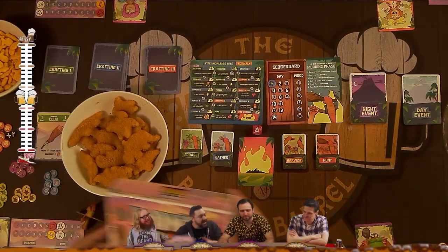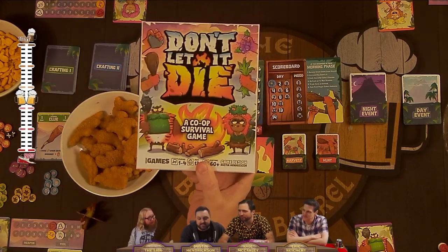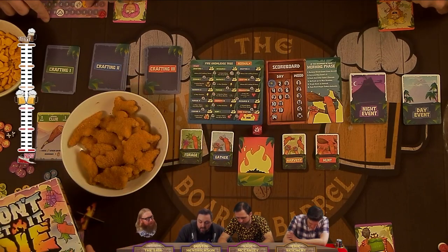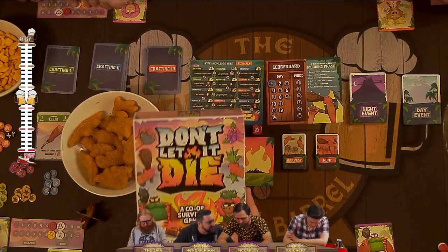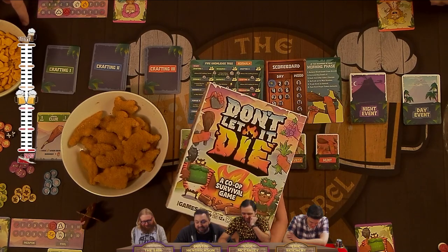This is the Great Games version of Don't Let It Die, with art by the great Sam Milham. This is a very bumbly, error-prone group of Neanderthals trying to just not die. It's hard. It's a hard life out here.